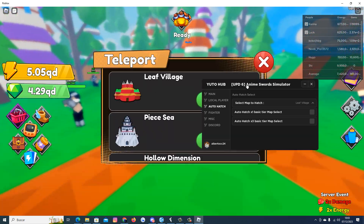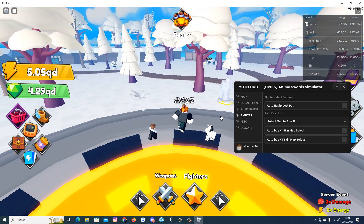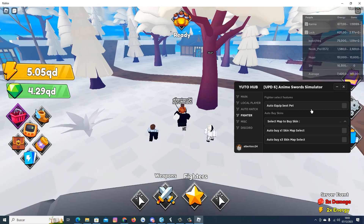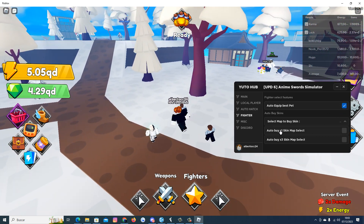Now I will go back to my dimension, Slayer village. Let's see the fighters. We have auto equip best pet — there we go, auto equip.